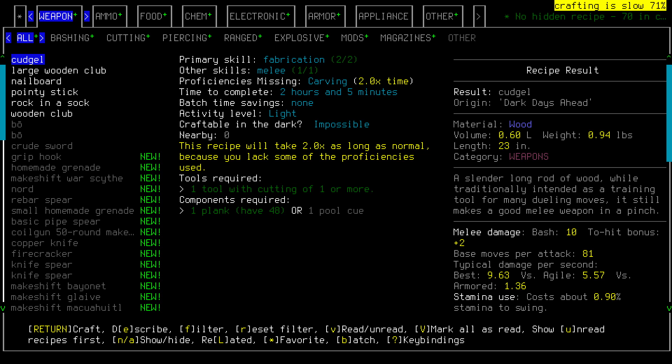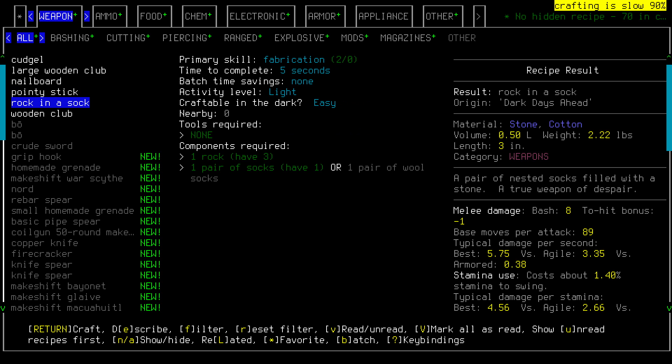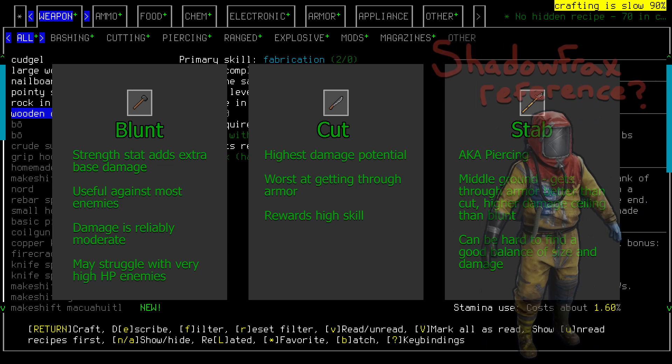We're going to press the ampersand key to open up the crafting menu, and as you can see there are a couple of melee weapons we can make. Melee weapons are currently undergoing a number of major changes, so in this video rather than simply telling you which weapon is best, I'll teach you how to decide that for yourself, as the weapon stats we see here today could be very different in just a couple of weeks.